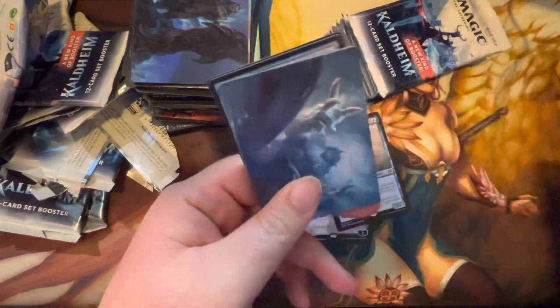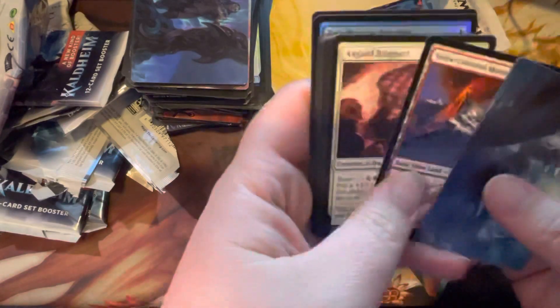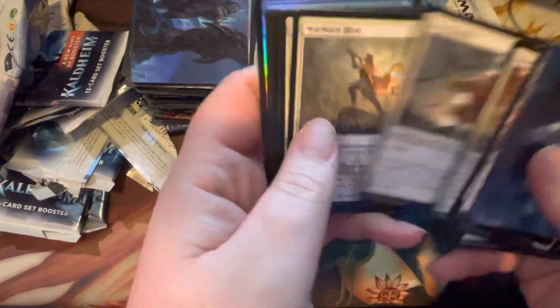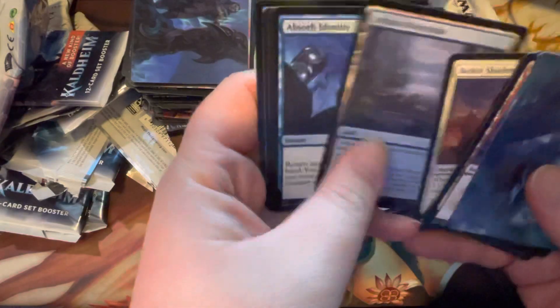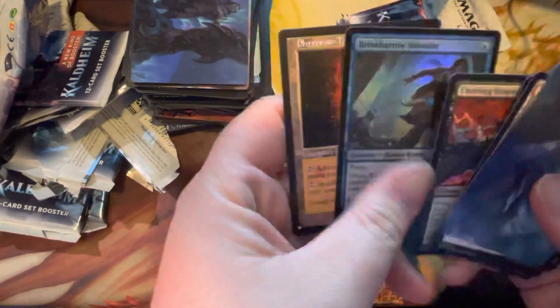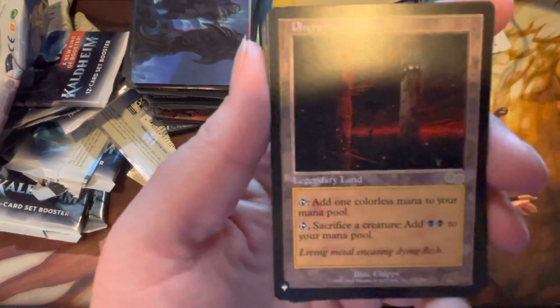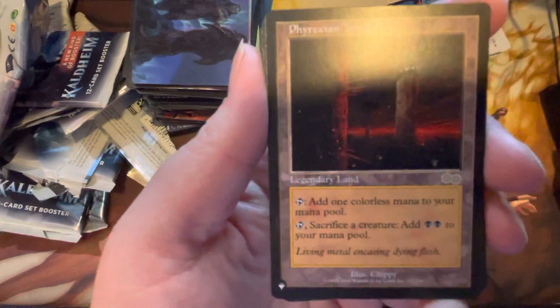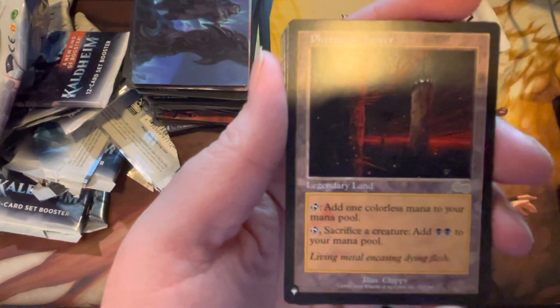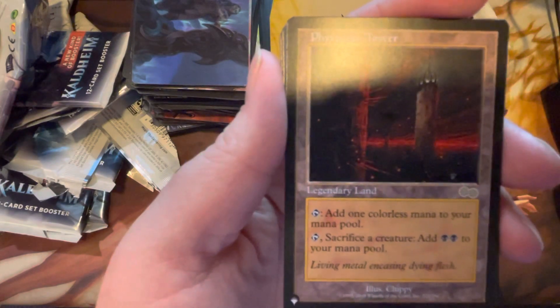Kind of a quieter box — nothing exciting in the foil slot, that's what I meant to say, because I barely even look at the commons. My own fault. Battle of Frost and Fire, Cleaving Reaper, Intruder, and hey — a Phyrexian Tower! That's kind of cool. I don't know if it's worth anything because it's been reprinted a few times. Let's attempt to find out real quick — it's still worth like $18! That's impressive. Very cool, very nice hit.